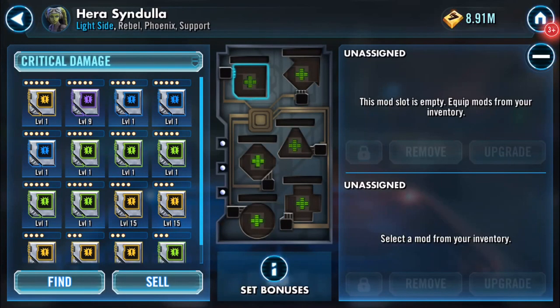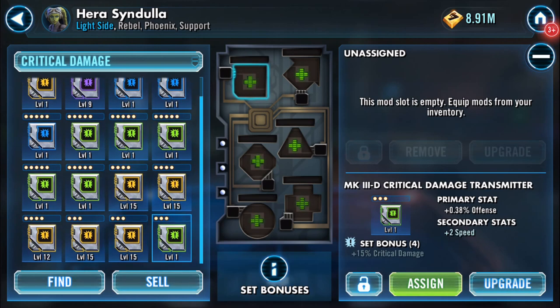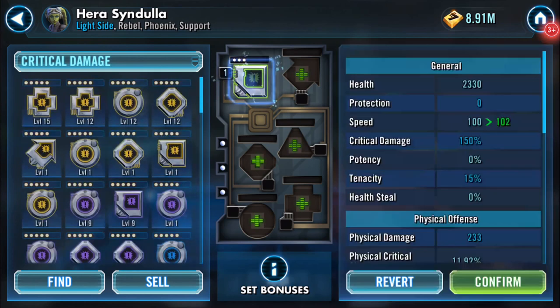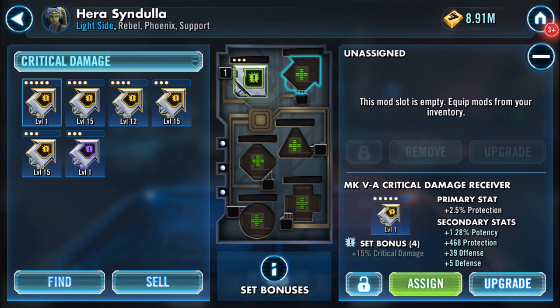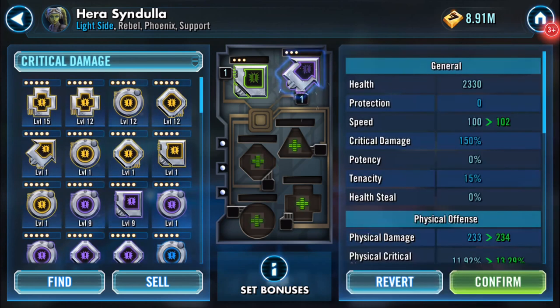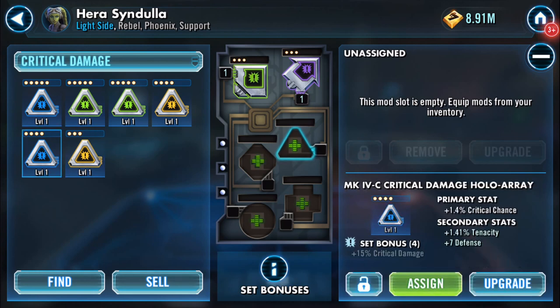I did a couple of crit damage — oh, that's a gold one! I'm just having a look to see whether I did get a couple of mods with speed on them. Oh look, there you go — I'll pop that there. The gold mods are normally the safest mods because they're normally the last ones I'll get around to getting rid of.